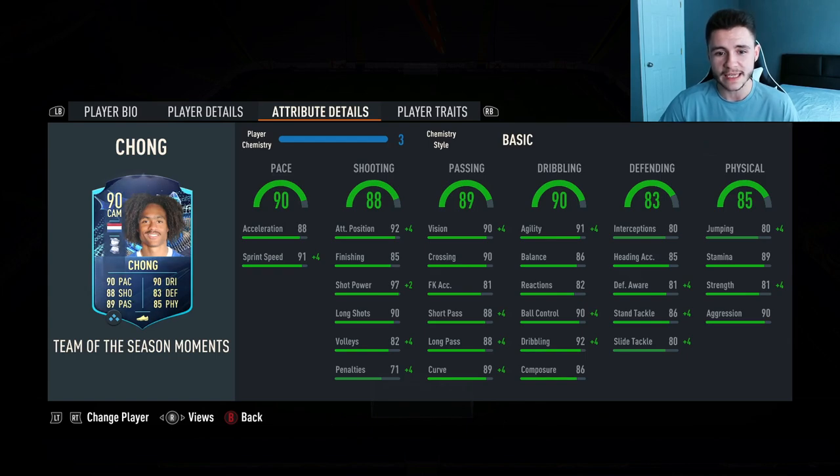He is Bullet Gang. 90 pace with 88 acceleration and 91 sprint speed is pretty solid. 88 shooting — a very important stat for the card. He does have 92 attacking positioning with 85 finishing, 97 shot power, and 90 long shots. 89 passing, another really decent stat for the card. 90 vision with 90 crossing, 88 short pass, and 88 long pass.